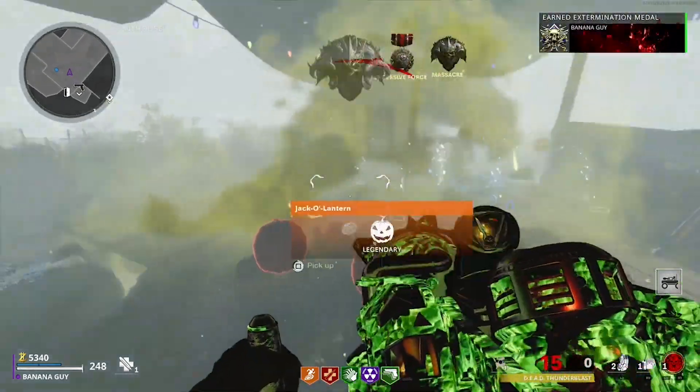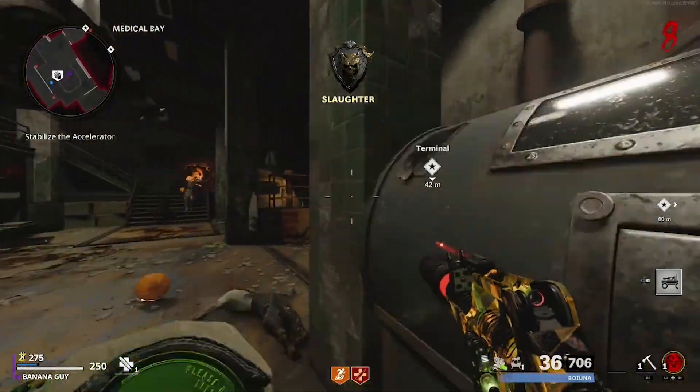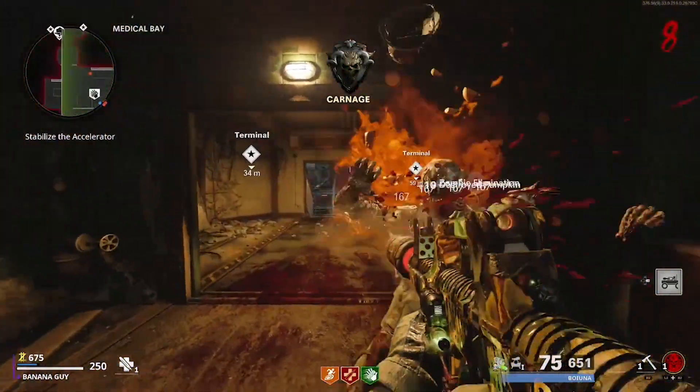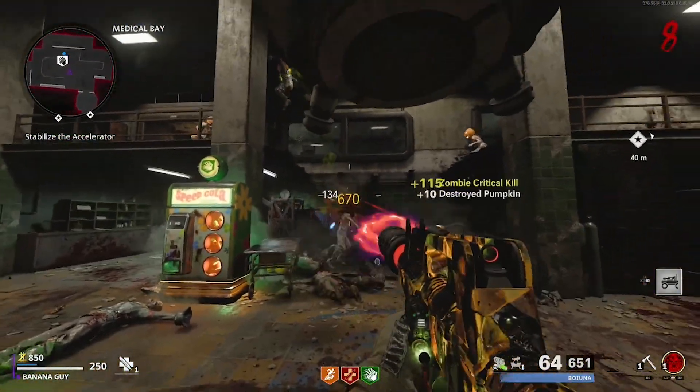To do this glitch, you are first going to want to grab the Arc CXD from the Crafting Bench. Alongside this, have two weapons, and I recommend that they're fast-swapping weapons, because if you have a slow-swapping weapon, the timings will change a bit, so make sure that the weapons you have are fast-swapping weapons.